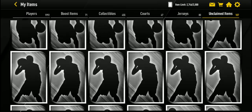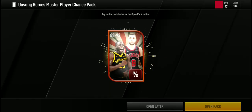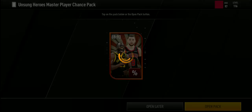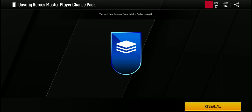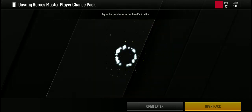Now let's open the Unsung Hero Master Player Chance Pack — kind of a long name, but it contains 88 to 93 overall players: Draymond Green and Zach Levine. Usually you'll get 25 stamina as the base pull, but 88 to 93 overall is achievable — that's Draymond Green or Zach Levine.